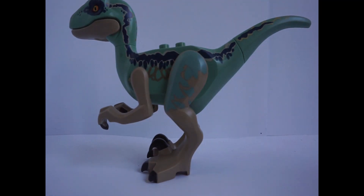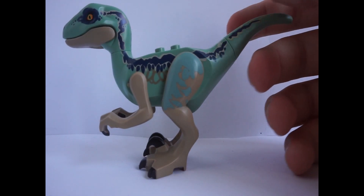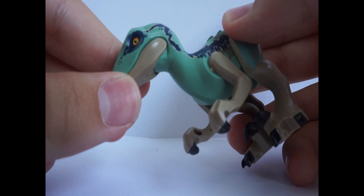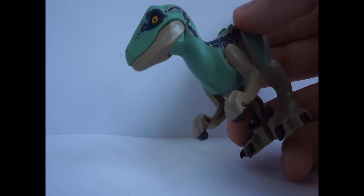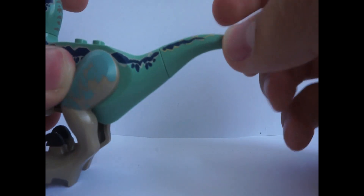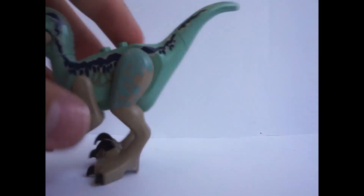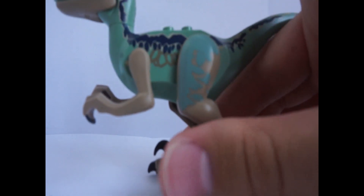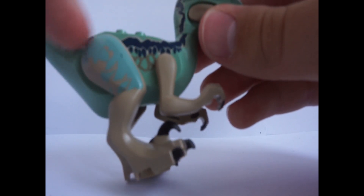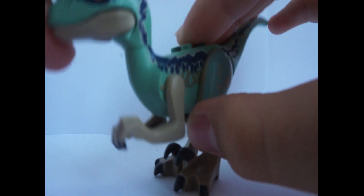Now here we have Blue. She's shown alongside the minifigures on the box, so she kind of counts. It's one of the best Blue figures we've got — a really cool design. The dark tan and olive green colors go really well together. She has great eyes: yellow and black in the middle with orange around them. Her mouth opens pretty far revealing white teeth. The back of the tail is rubber so you won't stab yourself. There are full studs on top so you can place a minifigure on her. Very cool printing all around her body and legs, and some great claws. Overall a great dinosaur figure.